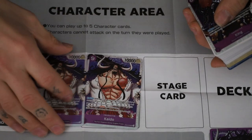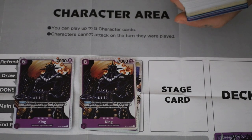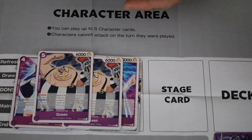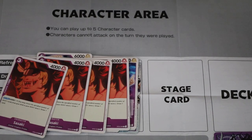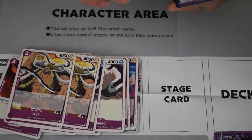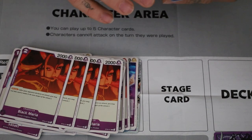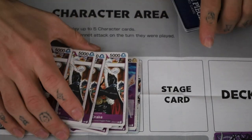We have two copies of Kaido as our first holo character card, and two copies of King as our second holo character card. King looks pretty cool, not going to lie — kind of want to read this now. We got four copies of Ulti, two copies of Queen, four copies of Sasaki, four copies of Sheepshead, two copies of Jack, four copies of Gin Rummy, two copies of Who's Who, four copies of Black Maria, four copies of Page One, and four copies of X-Drake. And that's all for the character cards.